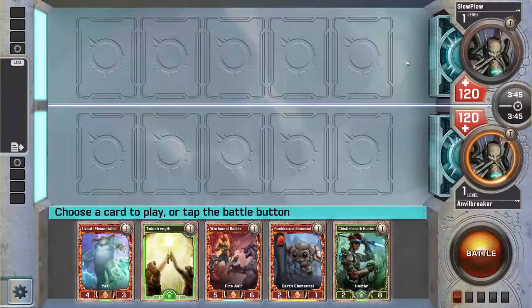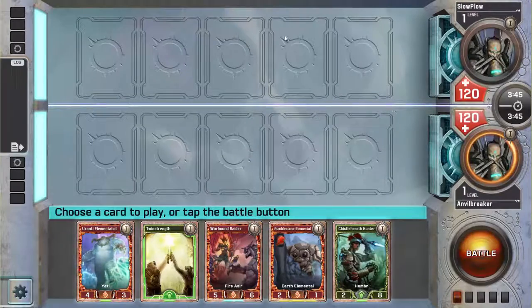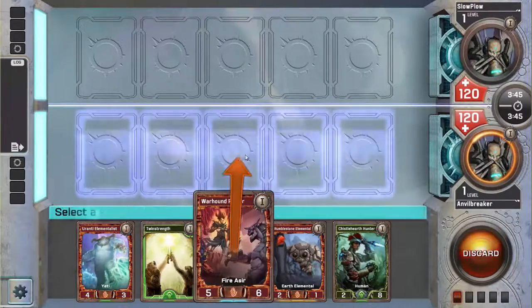Alright, this is round number 6 against Slowplow. I could go full Madman and play Rubble Stolen Elemental to get in for 10, or I could just play Warhound Raider. We'll just play Warhound Raider.